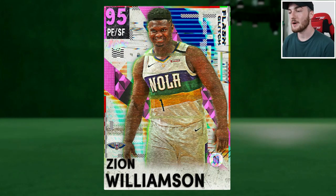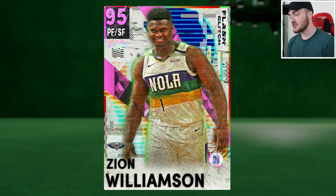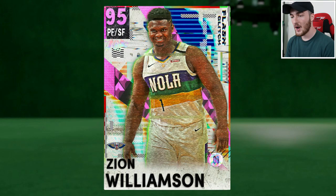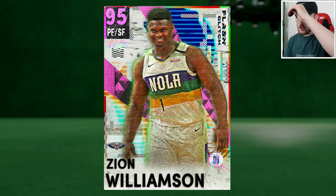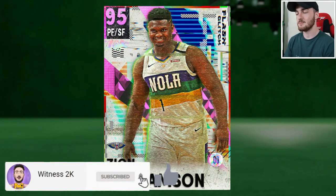What's going on guys, Witness 2K back on NBA 2K21 MyTeam Next Gen. In this video we're getting some gameplay of a Pink Diamond Zion Williamson — yes, a Pink Diamond. This card is normally a Diamond card, but it has the Dynamic Duo with the Pink Diamond Anthony Davis that turns Zion into a Pink Diamond glitched card. So pretty hyped to get into this gameplay — make sure you guys subscribe with your notification bell turned on.